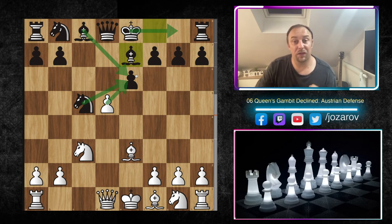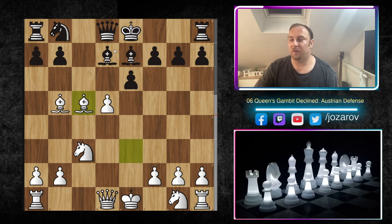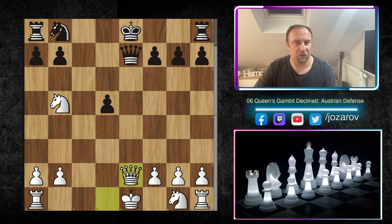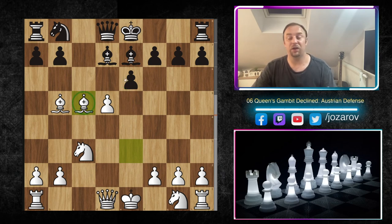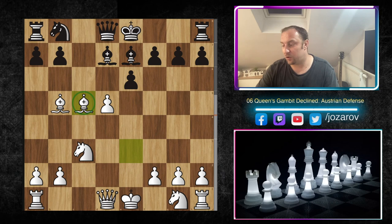When your opponent plays Bishop e7, my recommendation is Bishop b5. After Bishop d7, we can play Bishop c5 immediately. Your opponent cannot take the bishop on b5 because we simply take the bishop on e7 — Queen e7, Knight b5 — and this is a lost game. Maybe a check, but after Queen e2 we can trade queens and we're up a whole piece. After Bishop d7, the move Bishop c5 is most important because the knight on c5 was connected to e6.